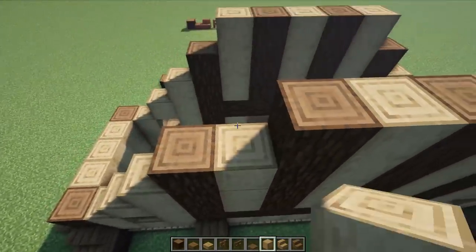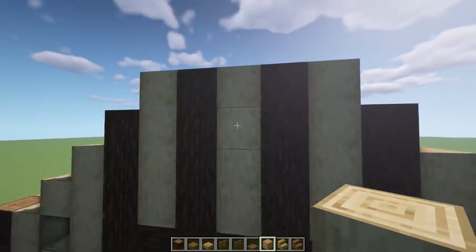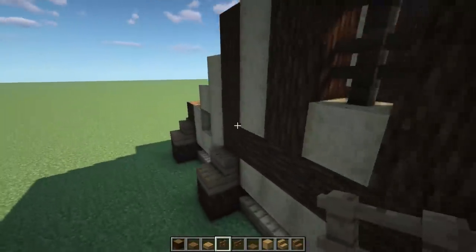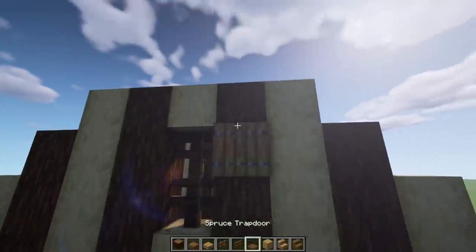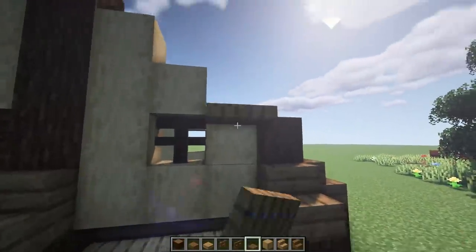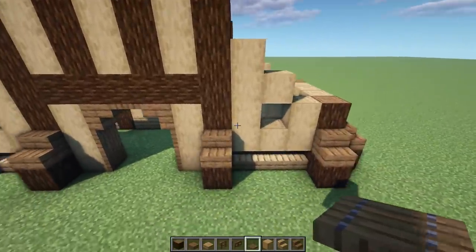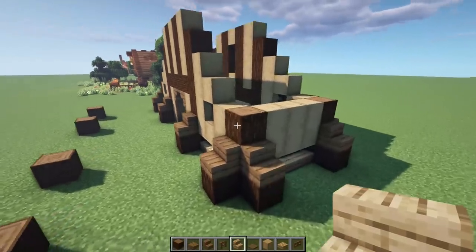Mirror what we have there — up by four on all of these. In the center, knock these two out and that's going to be a little window. Put some fences for windows all the way around, then grab some trap doors and put those on this side — one here and one on this side. Also drop a fence on the other end and a fence on this end.